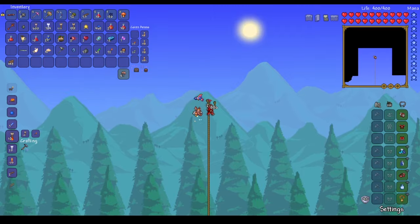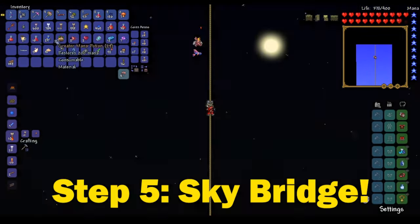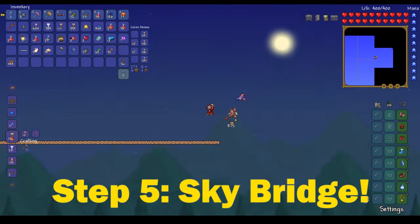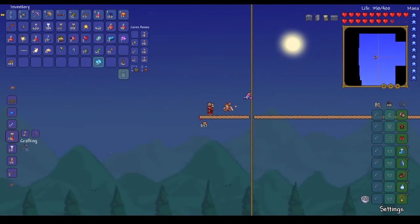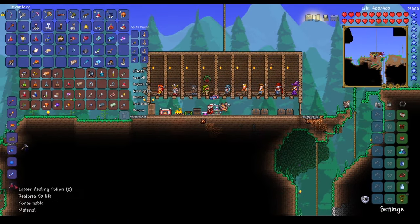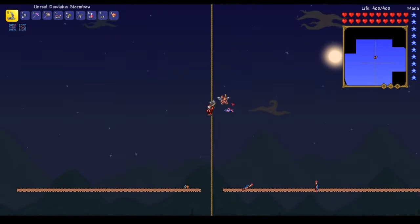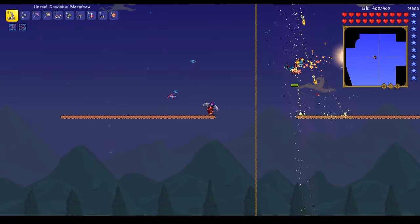Honestly, I strongly advise you to go the extra mile and craft up some holy arrows — they're just that much better. So once you got all of your arrows crafted, that leads us to step 5, which is building up super high and making a sky bridge. Make sure you build up at least 150 blocks or sometimes even more so that the destroyer won't be able to reach you, only the probes will. Also be sure to open up your bridge with some platforms so that your arrows can fly right down through and strike the destroyer.